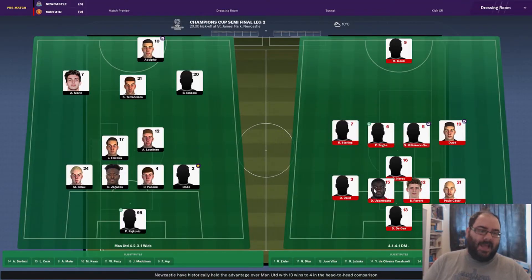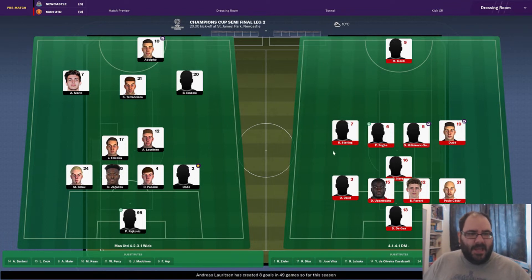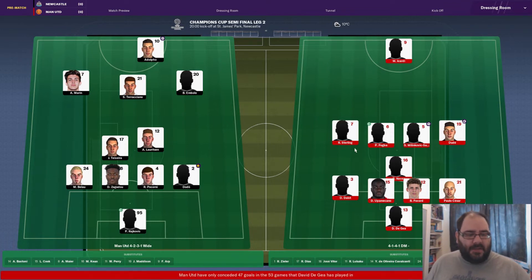United lineup with a 4-1-4-1 again. De Gea in goal, Paolo Cesar at right back, Dalo switched to left back, Pavard and Upamecano in the middle, Neves in front of the back four. Sterling comes in on the left, Pogba, Milenkovic-Savic and Duda the midfield four, Icardi up top. Ruben Diaz on the bench, Jose Victor now on the bench, Lukaku comes in, Cavalicante, Mamana and Lancaster — a very attacking bench.